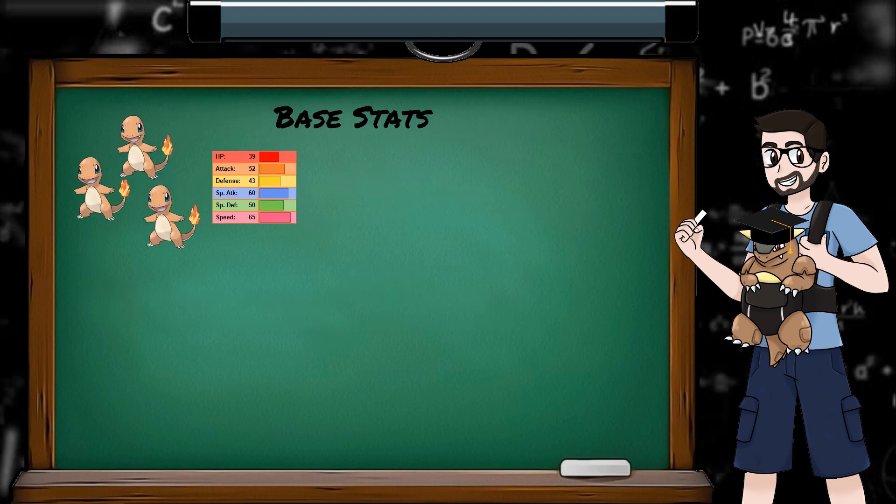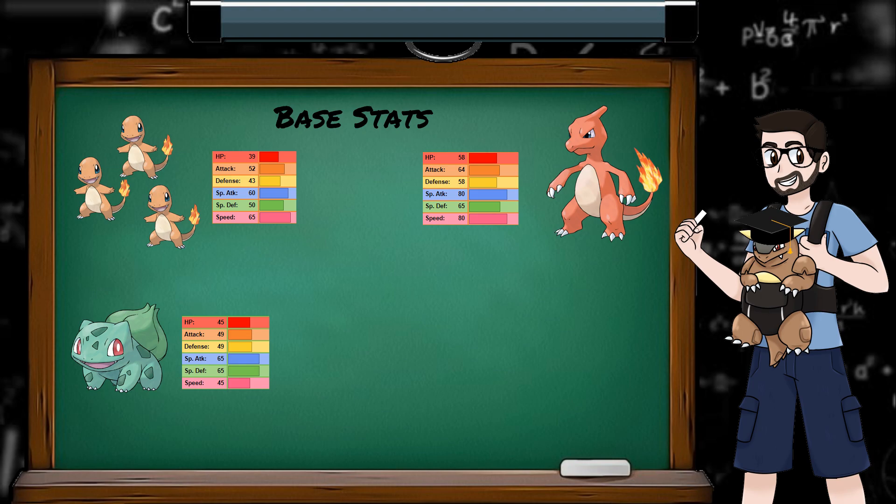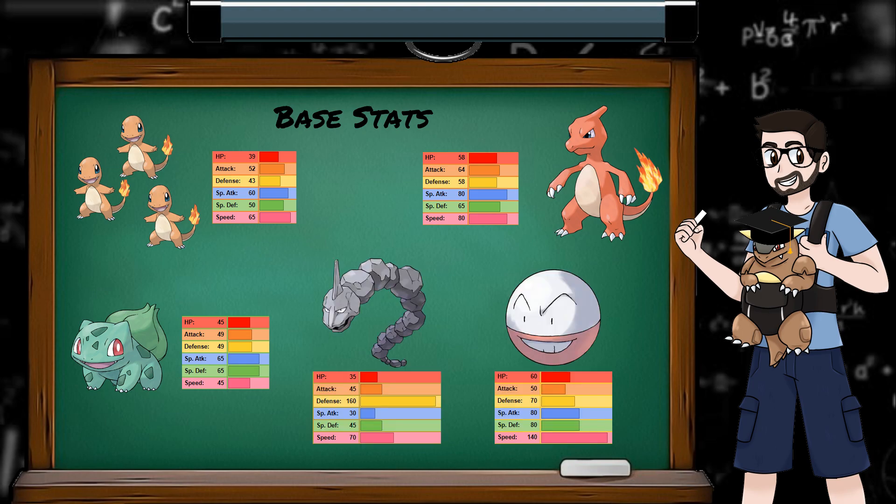Base stats are identical for Pokemon of the same species. Every Charmander has the same base stats, and those base stats are different from a Charmeleon or a Bulbasaur. They represent the characteristics of the Pokemon — the defensive tank Onix has a massive base defense stat, and the speedy Electrode has a massive base speed stat.